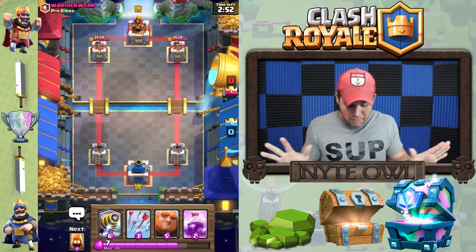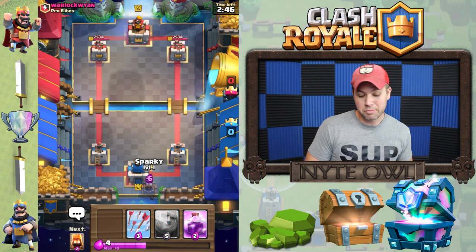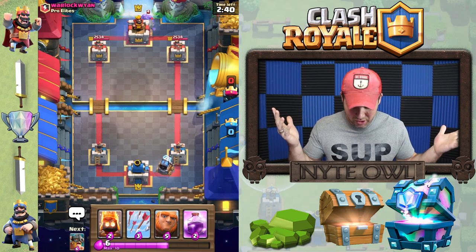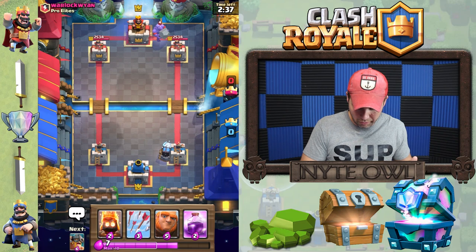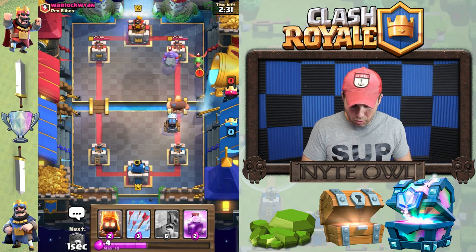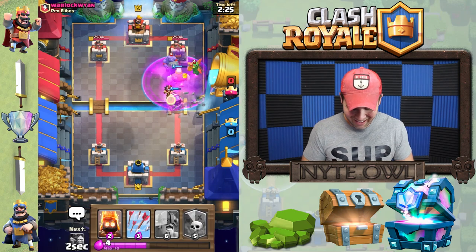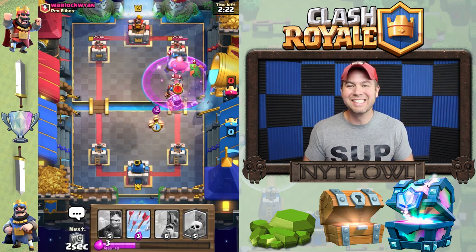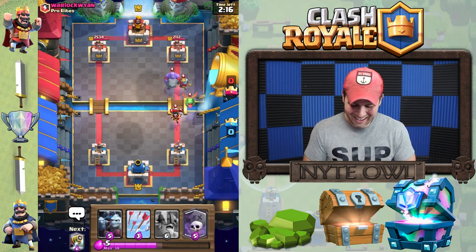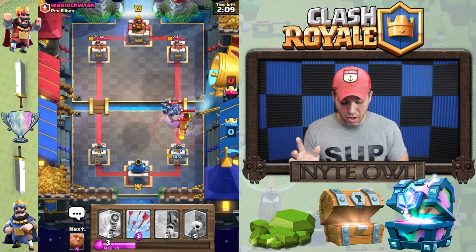His strategy requires a little patience. He always starts sparky in the back, and as soon as sparky gets up to the bridge, throw the giant in — then rage it up and hope for the best. So we throw the giant down, but that bowler is going to be a little bit of a problem. Actually, I'm pretty sure 95% sure we're screwed here just starting out.